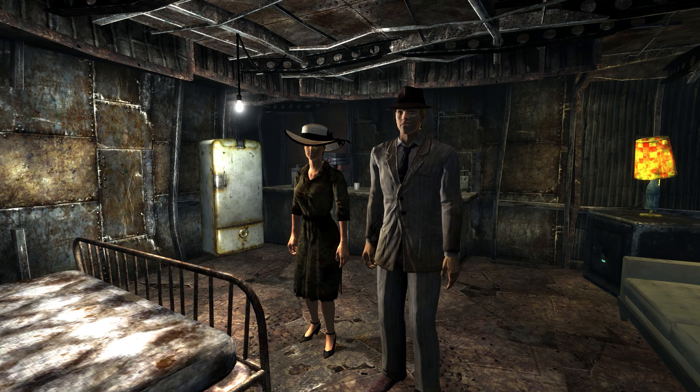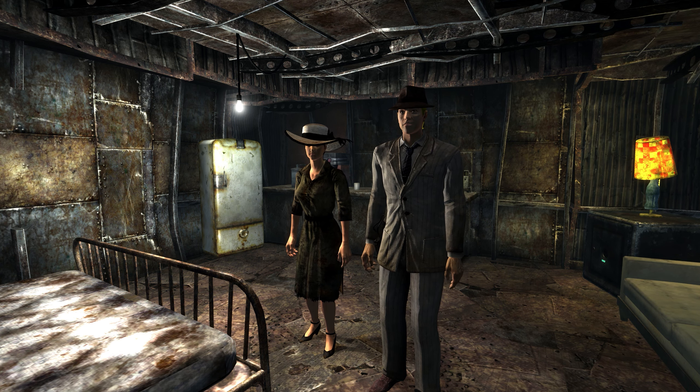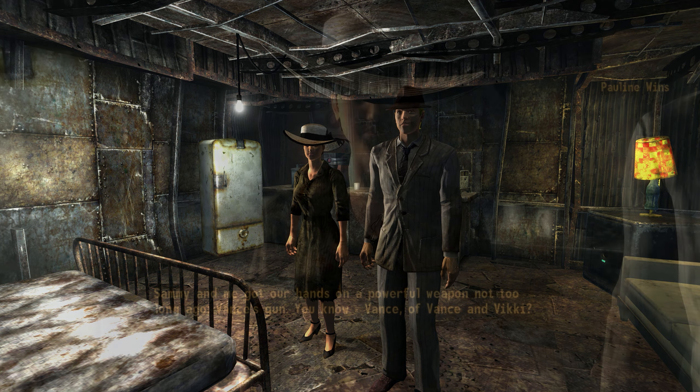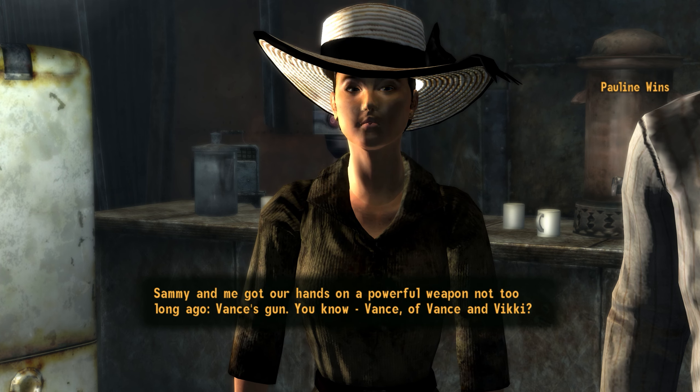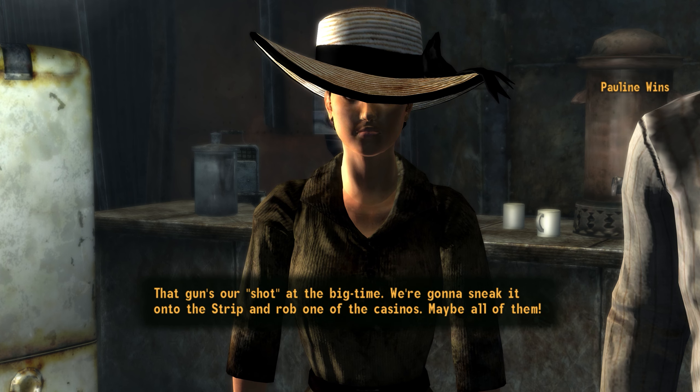Here they would have found Sammy and Pauline Wins, a pair of fools attempting to become famous criminals. Having stolen Vicky and Vance's hats and Vance's gun, they were planning on robbing the casinos of the Strip with a single 9mm submachine gun.